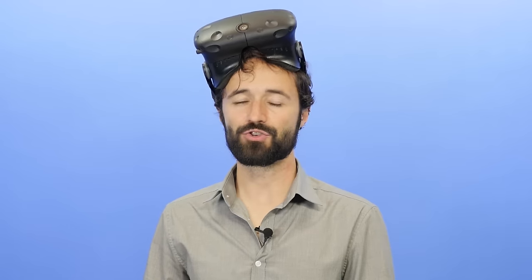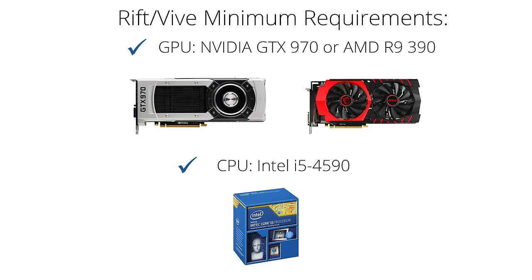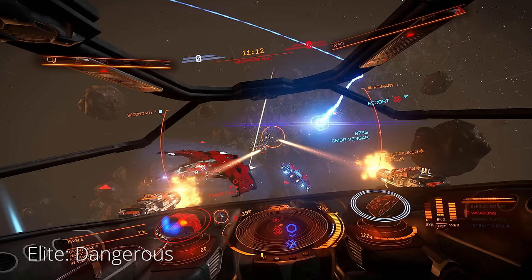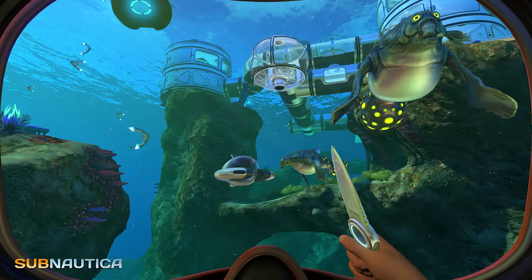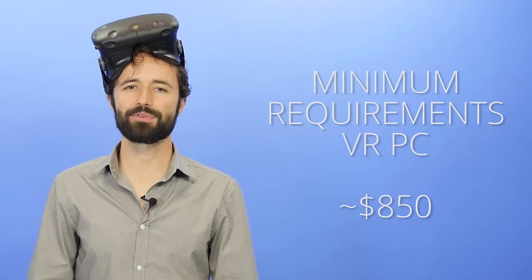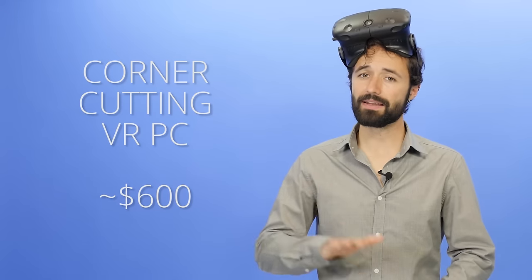Thankfully, you should be able to enjoy VR without annihilating your wallet. Developers can take advantage of various techniques to reduce rendering demands, and according to Oculus, all made-for-VR games are designed to run well on the minimum specifications at acceptable graphical settings. Games made for VR are generally designed with lower graphical quality compared to today's most impressive PC games — a necessary sacrifice to ensure large numbers of gamers can afford to play VR. Right now, you can build a PC that meets the minimum requirements for VR for around $850, or as low as $600 if you're cutting some corners. PC hardware is constantly improving, so check the links in the video description for the latest recommendations.